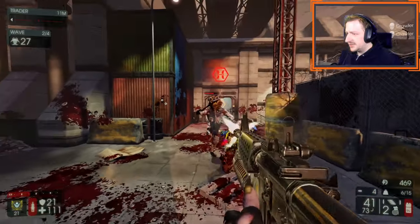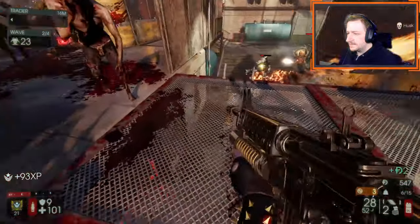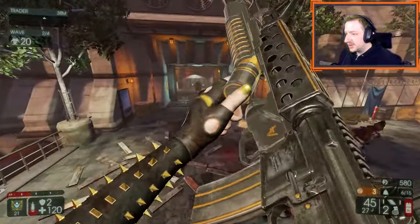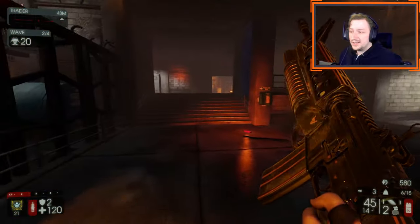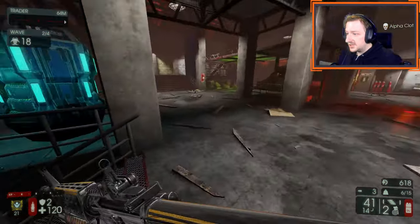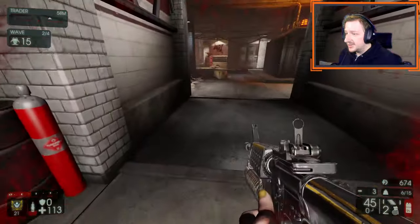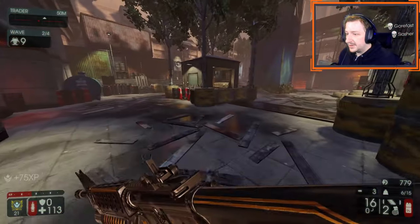I use the grenade for any sort of groups or large zeds, not so much for Scrakes since they're pretty resistant towards explosives. I'm abandoning my position because it's going to be a little bit easier to run around this direction. As I talked about in the Berserker video, whenever you're running to a position make sure you're actually looking in the direction you want to run, and only turn around if you know you have space to shoot. It's very easy to be running backwards and have crawlers or stalkers get in your way — you can die very easily from that.